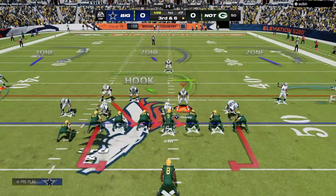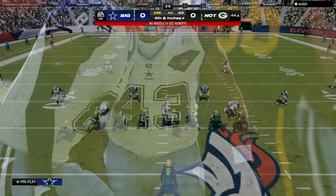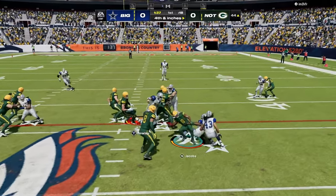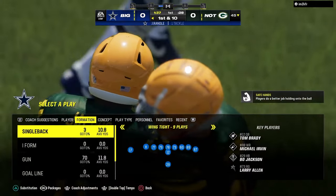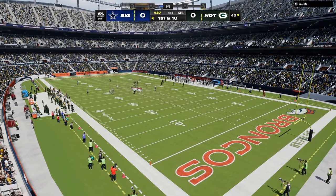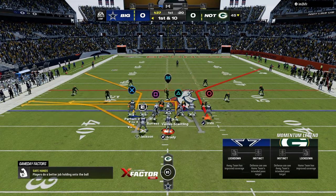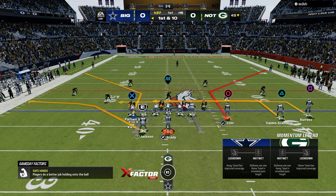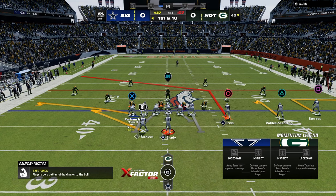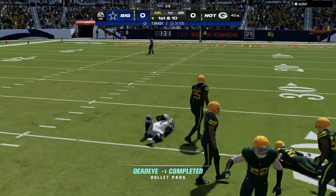There are a lot of different ways to blitz from dollar — not just one way, and I think there's a lot of value in that. We can send gap pressure, edge pressure, crossfire pressure. Dollar is not just DB fire two every single year. One year it's DB fire two, the next it's spinner, then it's a free safety zone blitz, then it's cross three fire. Dollar has the most options while maintaining the most integrity in terms of constraining space and defending the pass — which is king in Madden.